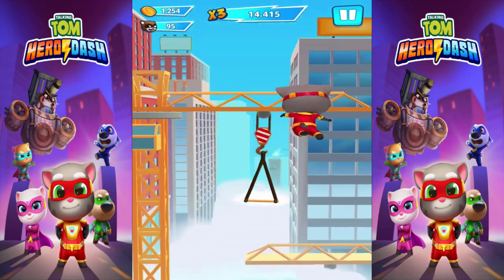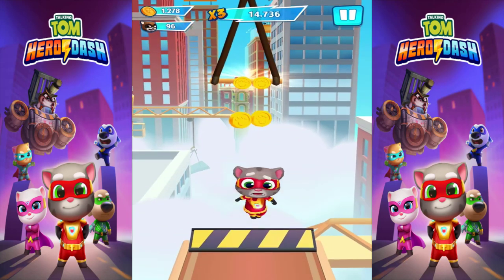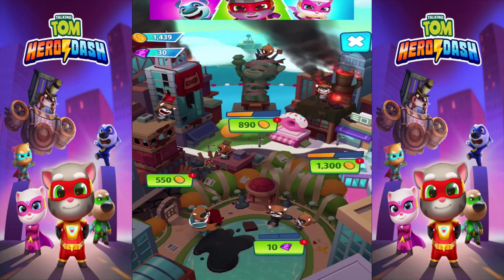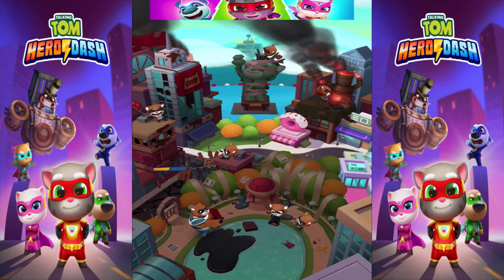Jump over here and these monkey bars are gonna get a swing. Oh — I jumped, oh no! Let's go ahead and unlock new stuff. We have 1,439 coins — we could unlock this 550 one over here.